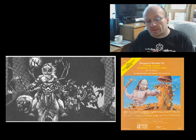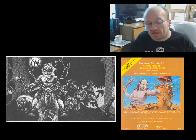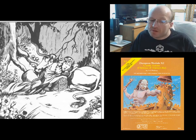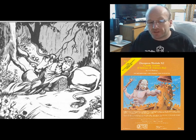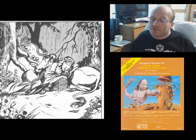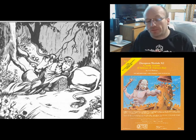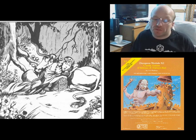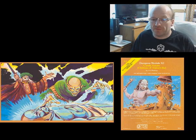Eventually the party will find a gate taking them to the world of Averoigne itself. This is presented in less detail than the château, which is a bit of a shame, but there is plenty of room for a DM familiar with the material to develop it further, and the module encourages them to do so. Averoigne is an alternate Middle Ages France, complete with its own form of the Inquisition targeting magic-using types. The idea of this chapter is for the party to locate a collection of specific items which, when combined, will transport them to the resting place of the individual who trapped them in the château in the first place.